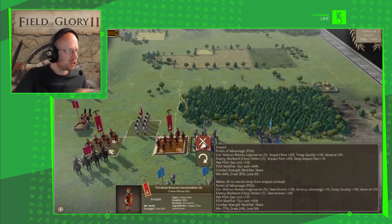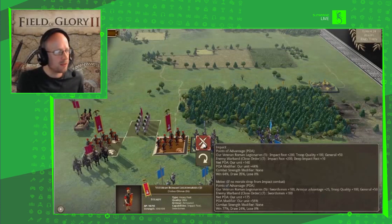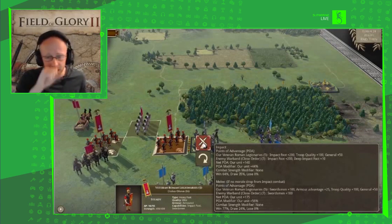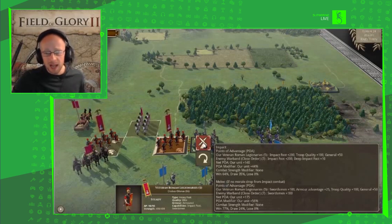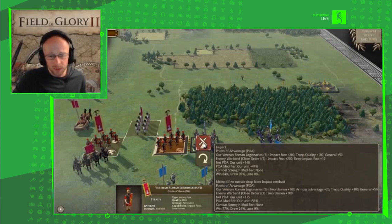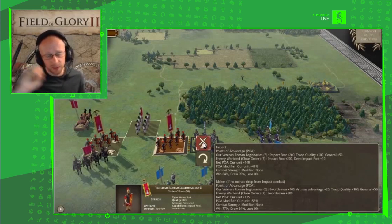What happens when you get into combat? Everything in this game is connected — your impact, troop quality, whether there's a general in the unit, and the enemy's own points of advantage. Our Roman legionaries have impact, giving them a plus-200 bonus in the impact phase. Troop quality — elite — gives more bonuses, and the general gives even more. These modifiers stack up and give us percentage chances in the combat resolution.